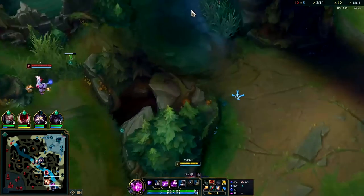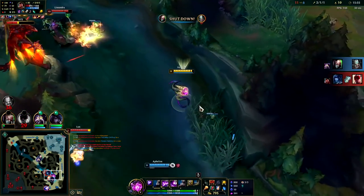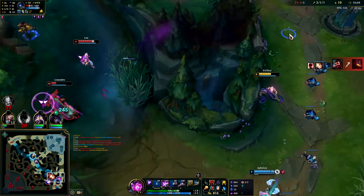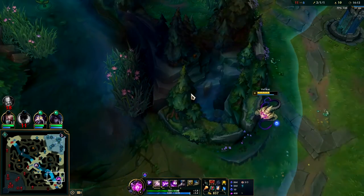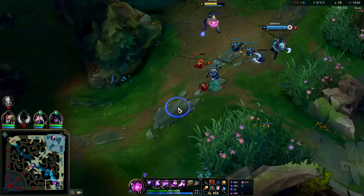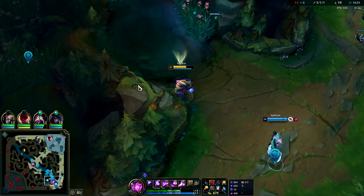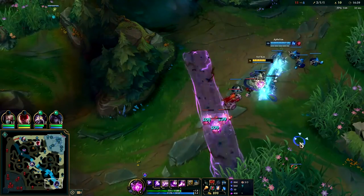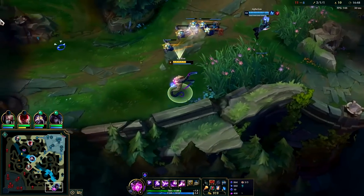She just ate an Arcane Comet. Lux stepped up — we gotta help Lee Sin, he just R'd... oh my gosh. Lux outplayed me, Lee Sin outplayed me too. Still almost got her — we did manage to ward the bush all the way from over here. It's not easy to do and sometimes you'll goof it, but it's worth the try if you've got time. I need to get a more forward ward. I'm pinging the AD carry to mirror me a little bit — I want this wave pushed ASAP. We don't see anyone on the map but we have really good vision as long as we keep a close eye on the mini-map.